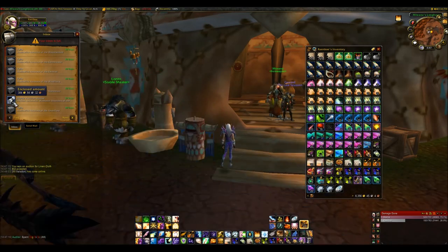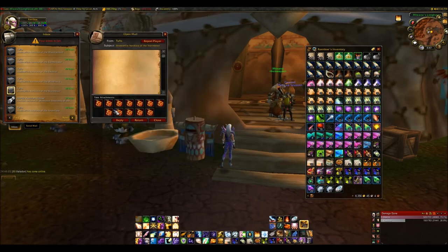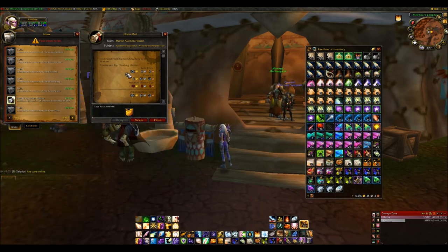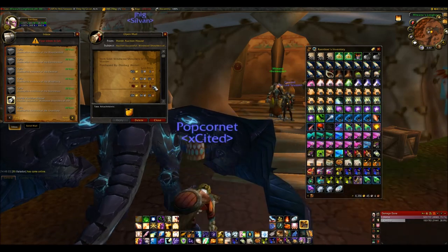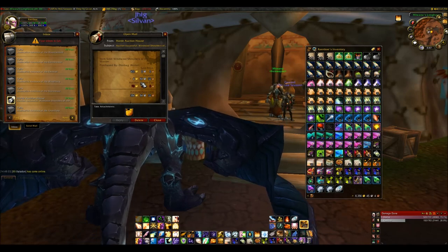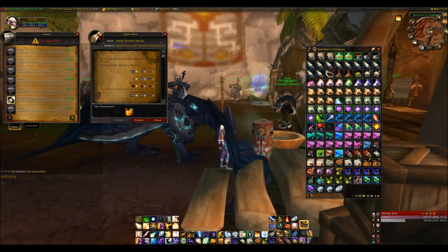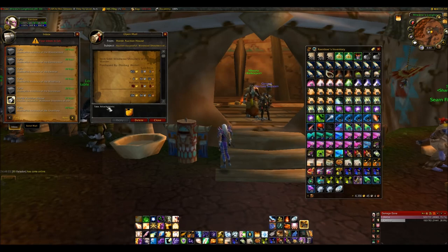You'll notice some mails show as a single scroll and others as boxes — a box means there are multiple items in the mail; a single item displays that icon. Here's a sold item mail showing what I sold, who bought it, and how much I sold it for. Then there is the auction house cut — a percentage taken off everything you sell. It's 5% for the normal faction auction house and 15% for the neutral auction house.